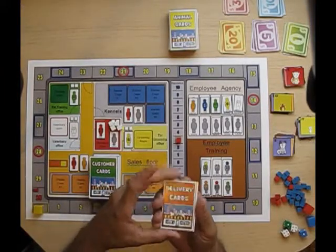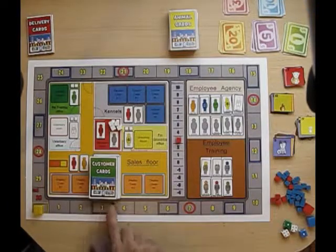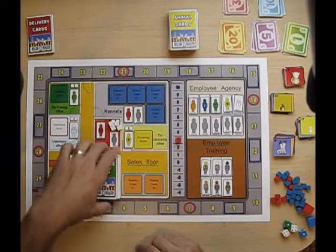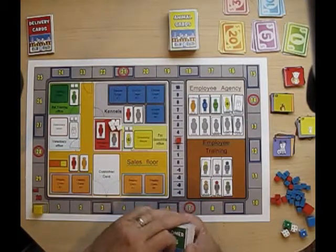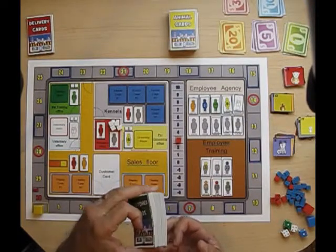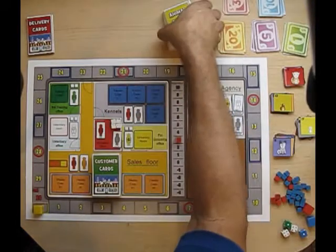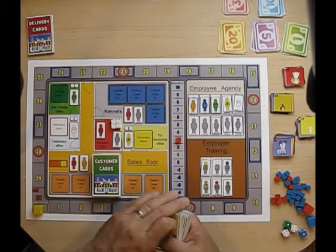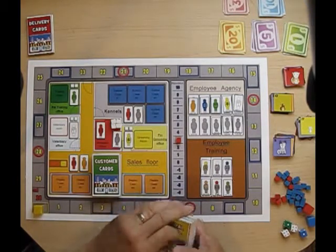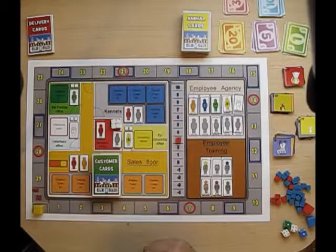There are delivery cards — these are the animals that get delivered based on the blue rectangles, which I'll talk about later. Then you have customer cards — these are all the customers, events, and things that happen on a daily basis, because each turn you'll be drawing two of these customer cards. Over here are the animal cards: these are all your cats, dogs, kittens, and puppies. They all range with different initial prices and different upgrades. Those are really what you need to sell — that's what you're making your money on.